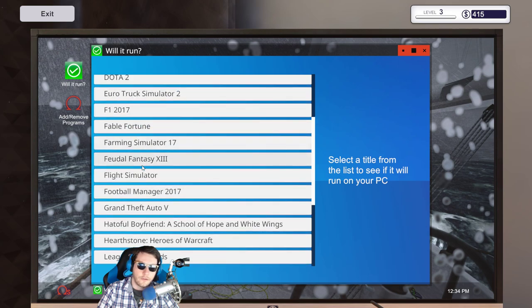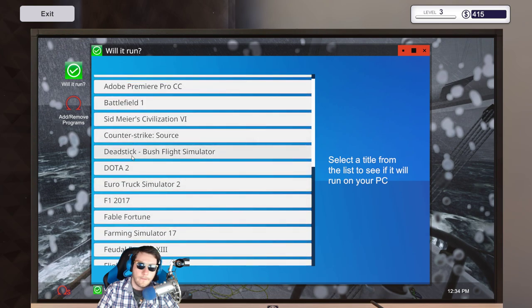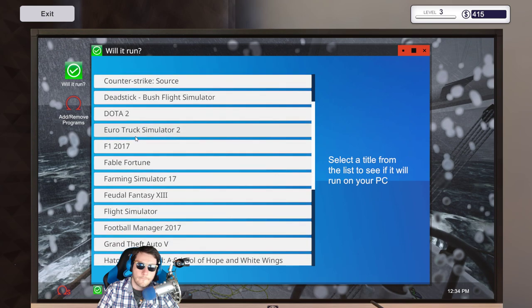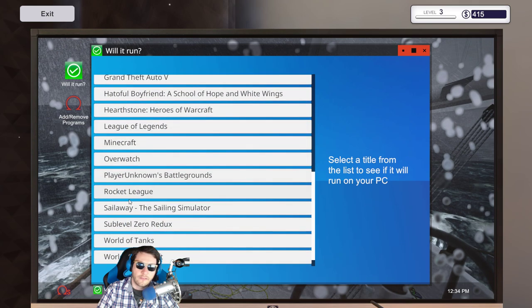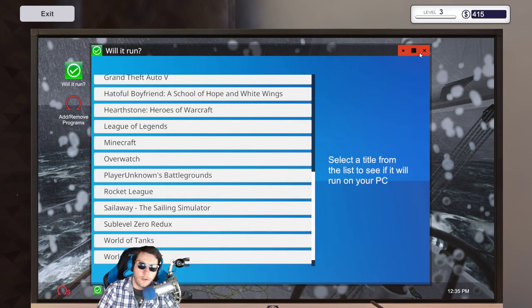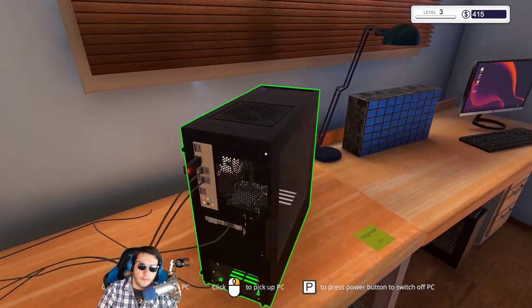Feudal Fantasy — I guess they couldn't get the rights to Final Fantasy — Battlefield One. So he's looking for Sail Away. Wait — what? Oh okay. So he has the DFL Radeon. Am I supposed to upgrade or what? I did the Will It Run check — this guy definitely doesn't have what it needs.